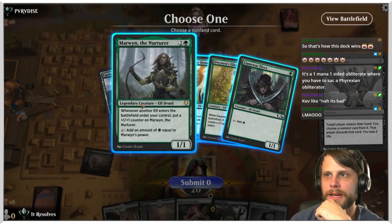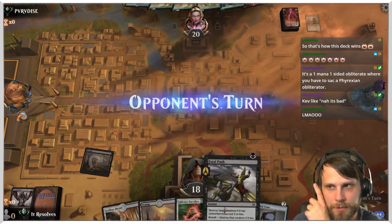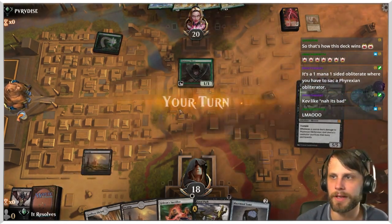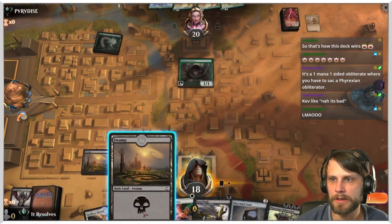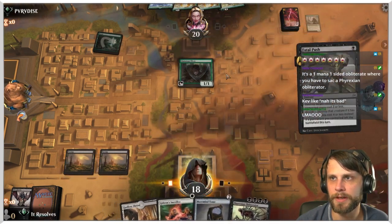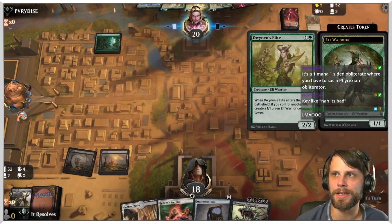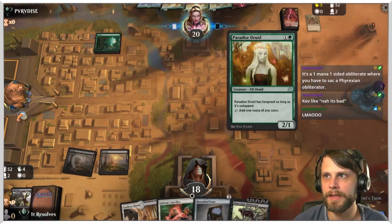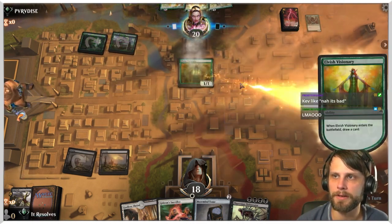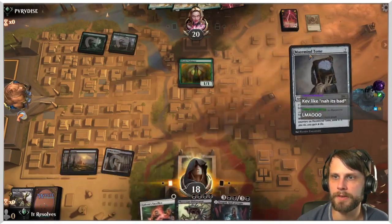I think we just take the Marwyn actually — that's the card I'm more worried about. We can Fatal Push whatever they play here, which will just be the Llanowar Elves, so that's fine. There's the Obliterator. I think we just Fatal Push, and realistically I should have played the Godless Shrine — that was a mistake. They can't play Dwynen's Elite for full value but they probably had Paradise Druid anyway.